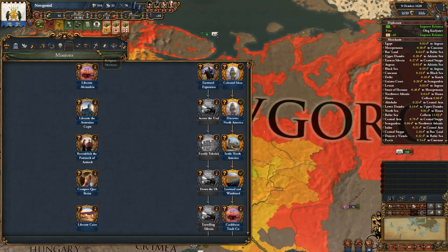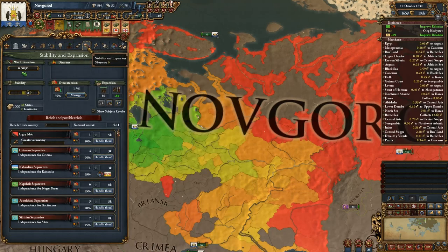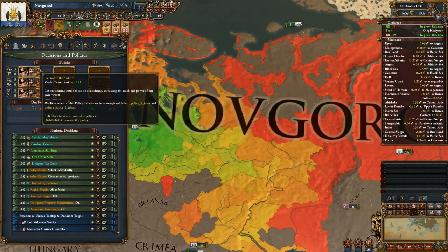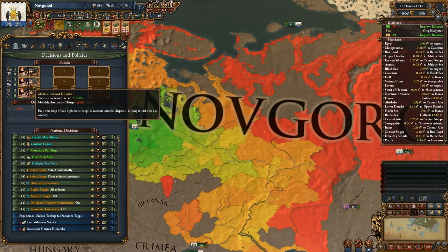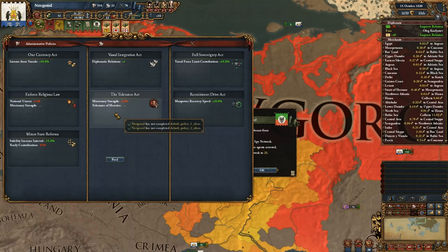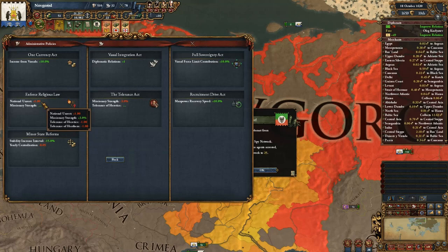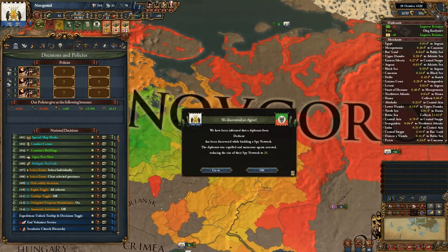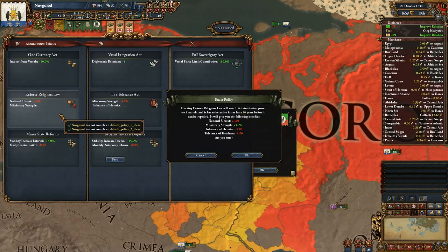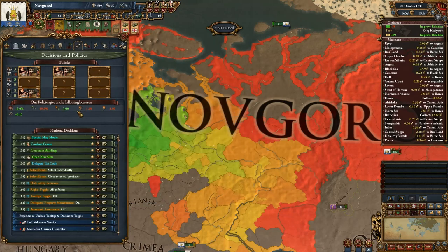I've decided to change our policies a bit. We still have decentralized state, which is good, but I don't like 'mediate internal disputes' which increases our autonomy. Instead, I'd like to take 'enforce the religious law,' which will slightly increase national unrest but give our missionaries a huge boost. So let's switch and take the enforce the religious rule.